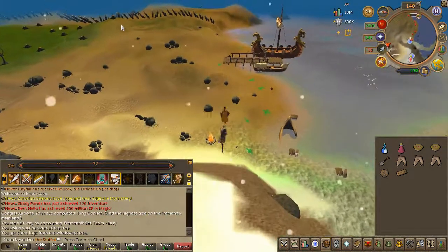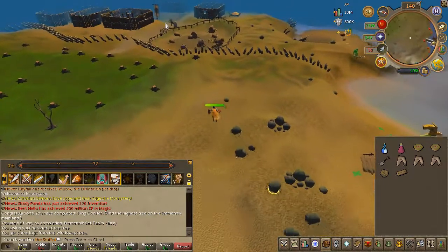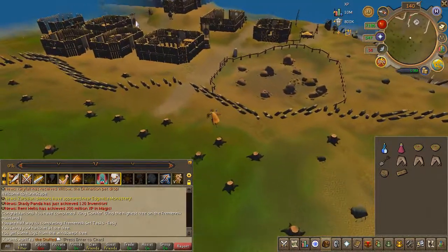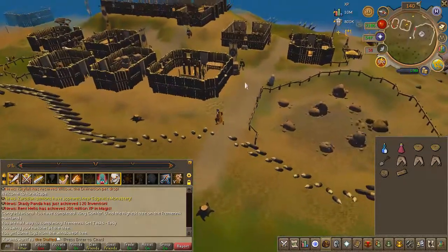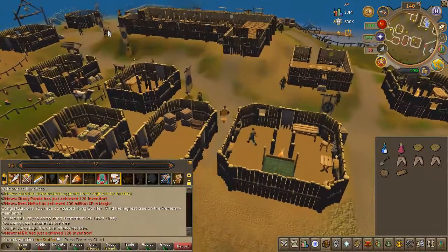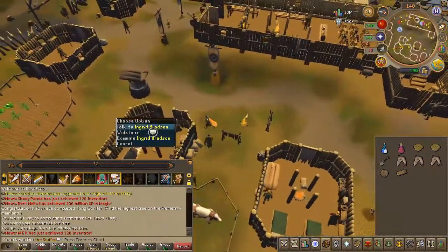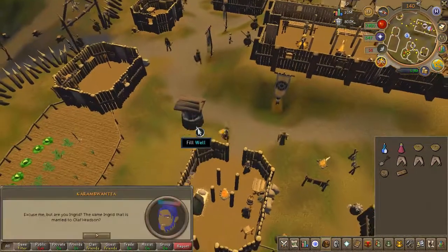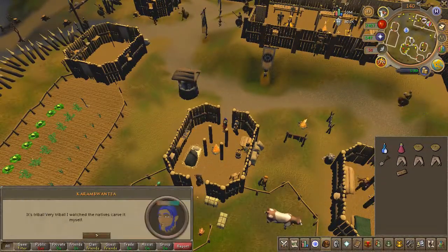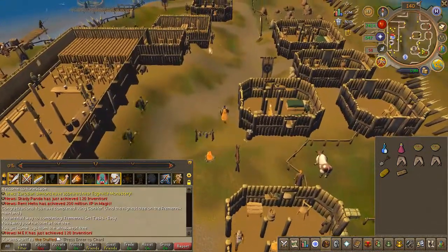Head to Relica and speak to Ingrid — he is found to the east of the Grand Hall. Next, speak to Wolf by the Helmet Shop.